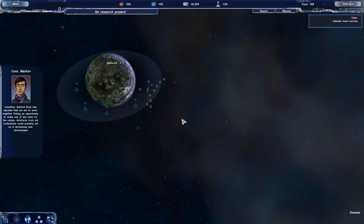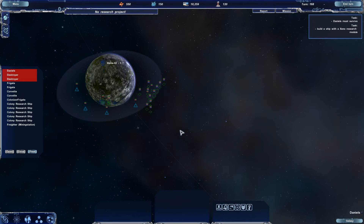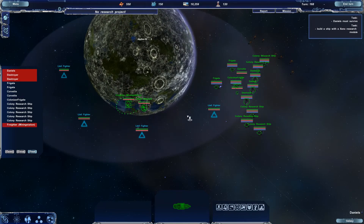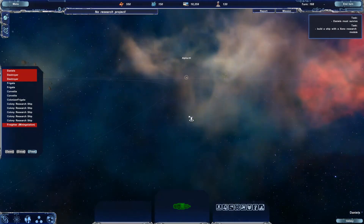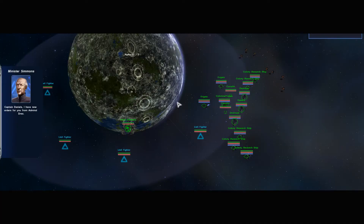Admiral Drex has decided that we are to work together finding an opportunity to make use of the ruins for the colony. Artifacts from old civilizations could possibly aid us in developing new technologies. Build a ship for archaeological research — the ship needs to be equipped with a Xeno research module. Well, I've already been doing that, so I guess if I just build one more it should trigger that story event. We're going to deploy another mining ship and get to that one way out there. Captain Daniels, I have new orders for you from Admiral Drex — he wishes to learn more about the adjacent stars. Good, I didn't have to build a ship in the end; it detected the ones I already had. In addition, he would like to determine how close the Xor threat actually is.